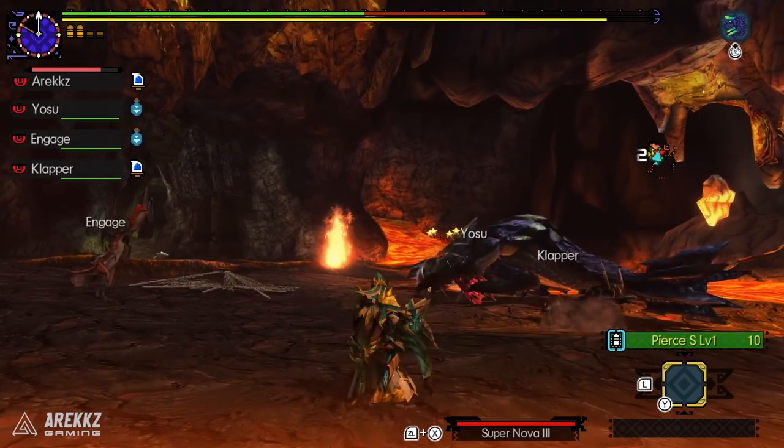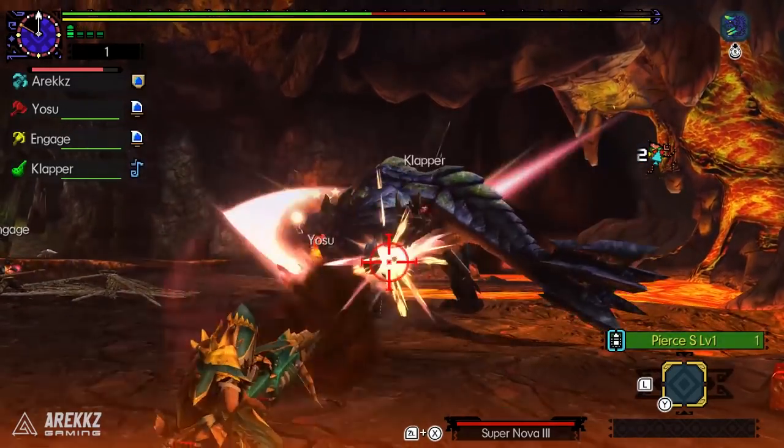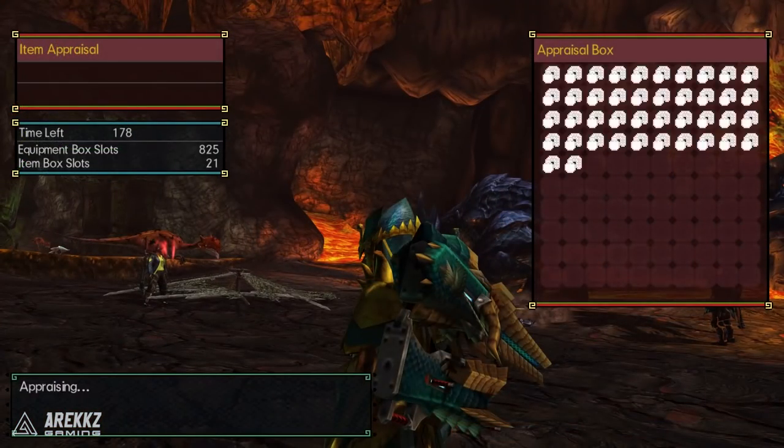Upon looking at your rewards post-quest you'll have a ton of charms. You then repost the quest and repeat this to your heart's content. So if you're getting towards end game and you're missing a nice charm to make your build even better, this is the quest for you.